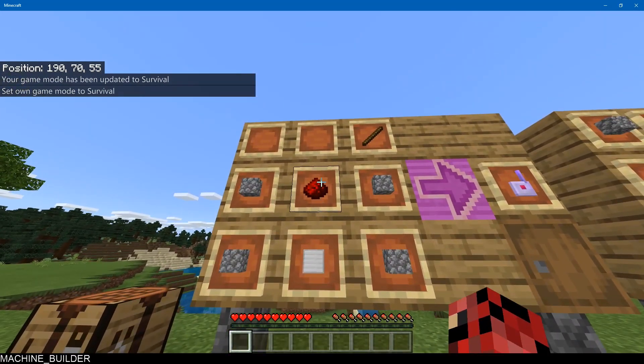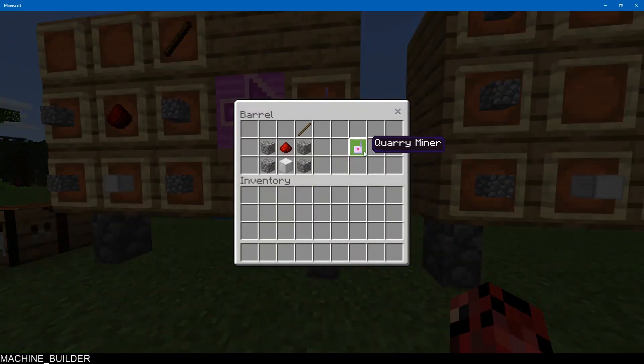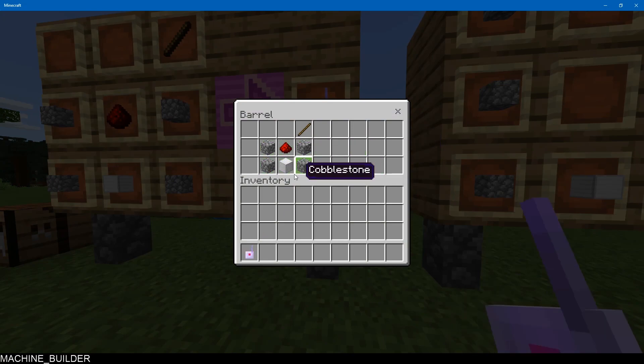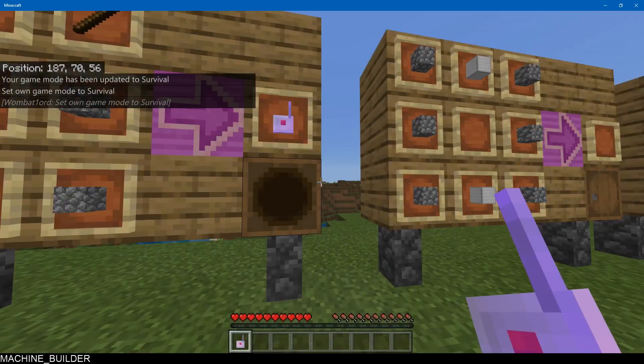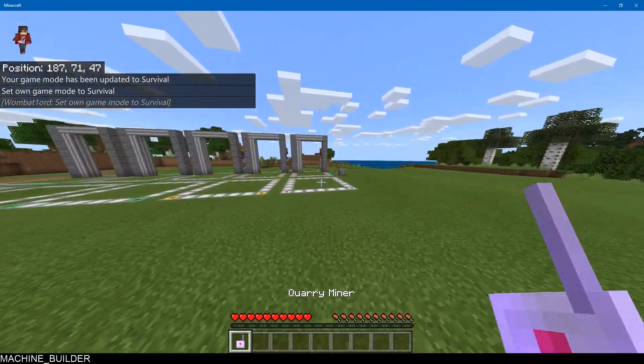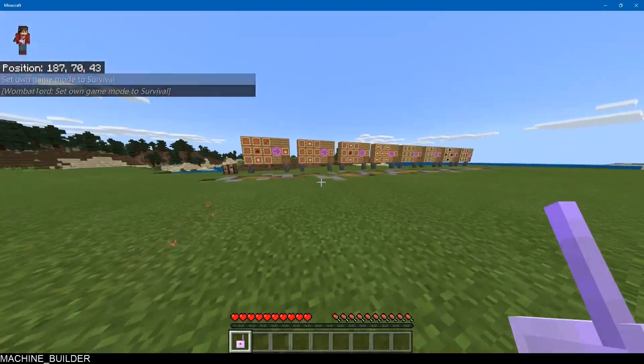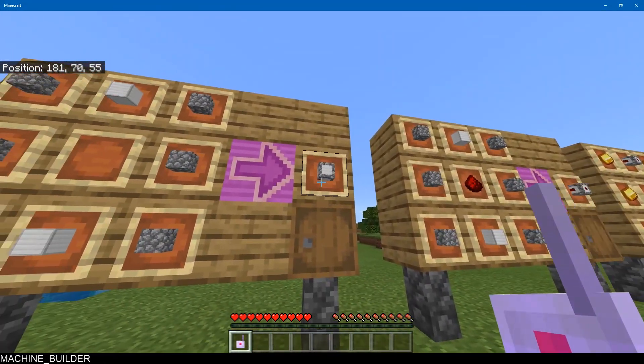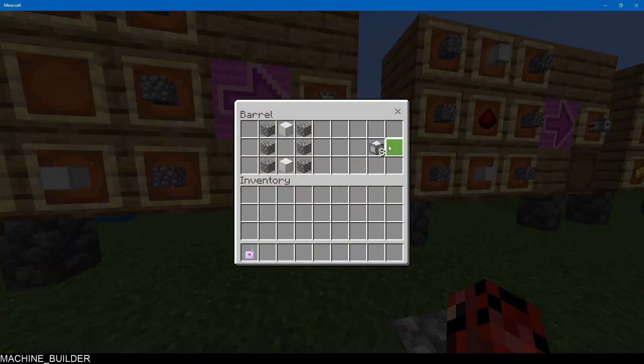We have the main item you'll need — it's called the Quarry Miner. Here's the recipe for it. It's pretty expensive with one block of iron, but what do you expect. Anyway, we have this item right here: the Quarry Miner. And now to make a quarry you're going to need these edge blocks — the Quarry Edges — you get eight of them with this crafting recipe using two iron blocks. Again, pretty expensive.